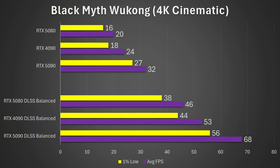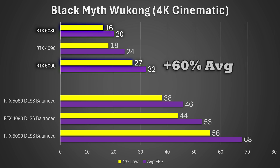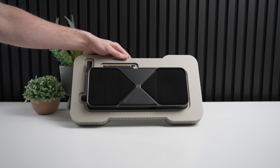Starting with Black Myth Wukong at 4K cinematic settings, comparing the 5080 to the 4090 and 5090 — the three most powerful graphics cards you can get in 2025. The RTX 4090 is actually 20% faster on average versus the RTX 5080, and 13% faster on 1% lows. The 5090 is just leagues ahead: 60% faster on average and 69% faster on 1% lows. At native performance, even the RTX 5090 struggles, and you'll definitely want to use DLSS — we'll go over those results at the end of the nine-game average.